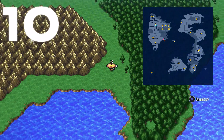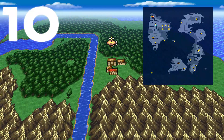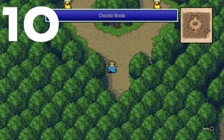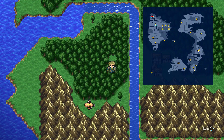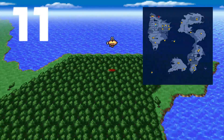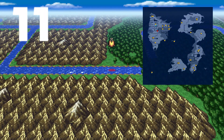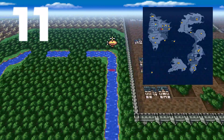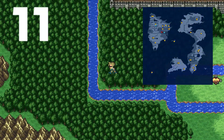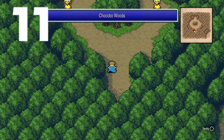For number ten, fly north past Saronia, then go toward the left and you can find it over here. Land nearby and walk right inside. For number eleven, fly toward the east and then south past Saronia. Follow the river around, and right before it goes between the mountains there's a little break in the forest — that's a Chocobo Woods. There's a spot right next to it, but it can be hard to maneuver, so just walk to the open spot right next to the river.